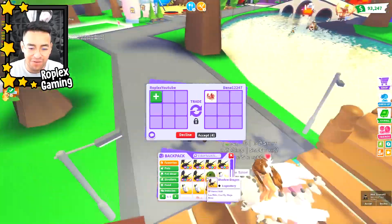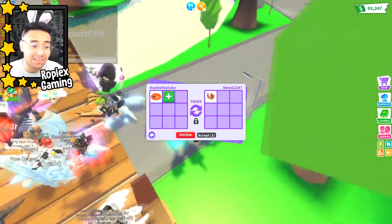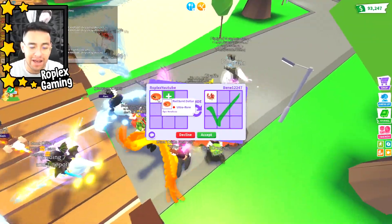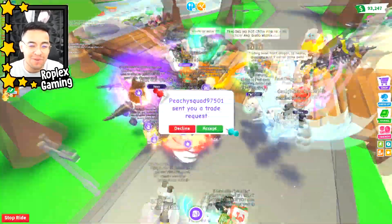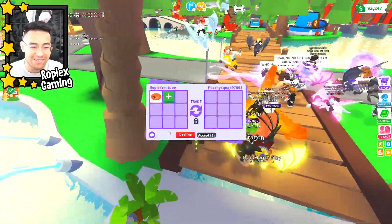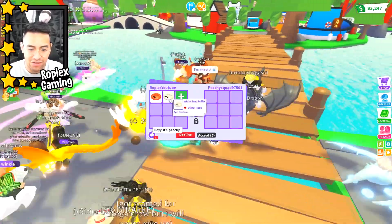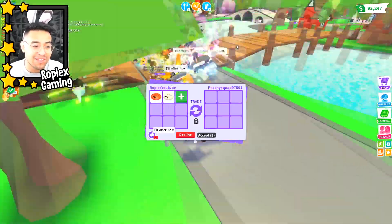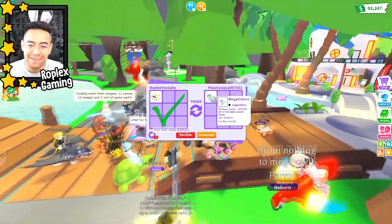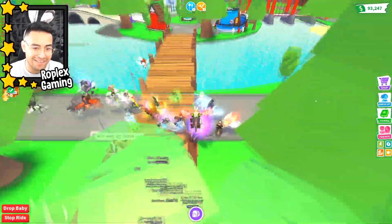Next person is offering me an axolotl for the sand dollar, which isn't too bad because it is a legendary pet — but the sand dollar is technically a Robux pet, so we're gonna decline. PG Squad is up next. They're offering a winged horse. I might just try the white sand dollar and see which one people think is worth more. Let's pass on this one — we've only traded five or six people so far.